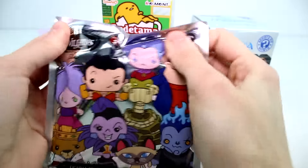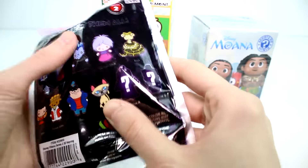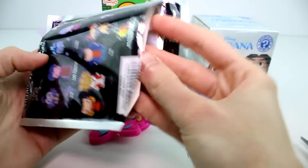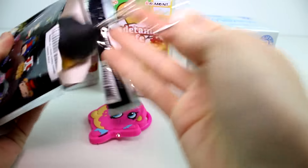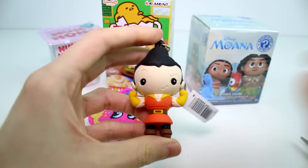And then we have the Disney Villains Series 2 key rings. These are all the ones you can collect. I want Cruella and Maleficent the most, I think. Let's see if that's what we're going to get. No. We got Gaston. Gaston's super cool, though.